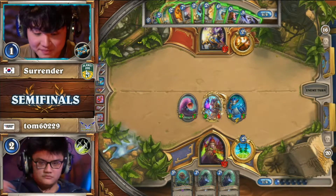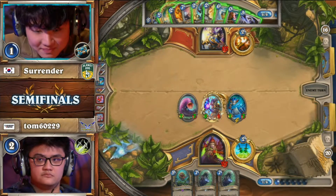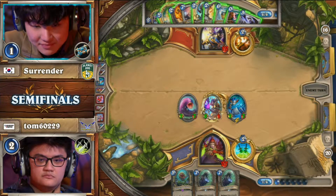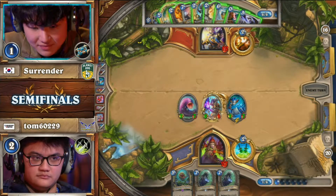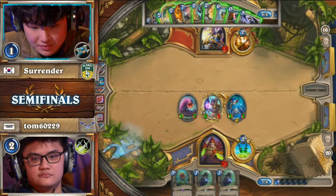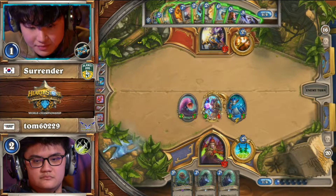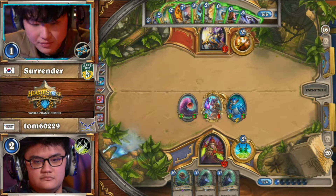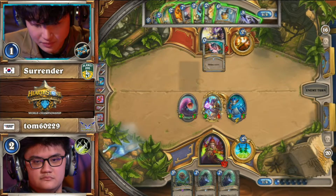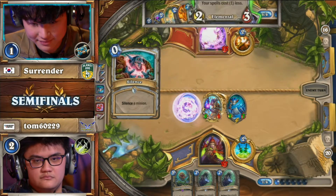Does Surrender have that one more turn, though? Tom's got Bone Mare coming next turn. Surrender has to survive with as much life as possible. I'm looking at Wild Pyromancer with a silence and a Shadow Word: Death — he can isolate Tom's board to just five damage, but it will require a lot of resources. But then if Bone Mare comes out next turn, he goes to one. If he Psychic Screams, he's dead to a dagger hit. No — he can silence to put the damage down to nine total, peel two more off. Wild Pyromancer, silence on the Corridor Creeper. Shadow Word: Death, Wild Pyromancer, silence — either of those combinations puts him in range to live for a turn if Tom doesn't draw damage.